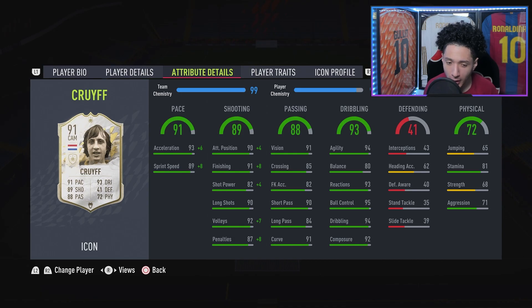We picked him up with the Hunter chemistry style — you could use the Engine on him too, but I think Hunter works. We'll leave that on him for now. Pace is 91, gets a great boost there, with better acceleration and sprint speed, which is always important. Then the shooting — it only has 82 shot power, and even with the Hunter it only gets a plus four. That right there is a critique every year: his shot power is very low.